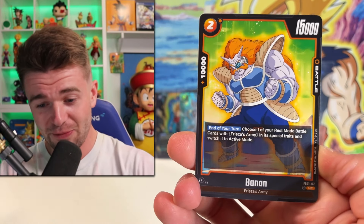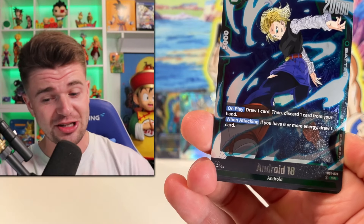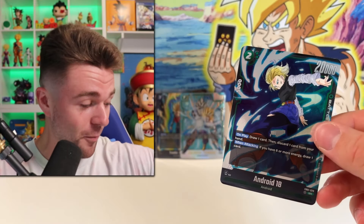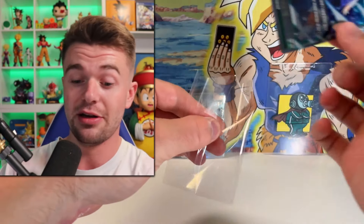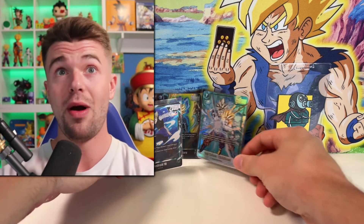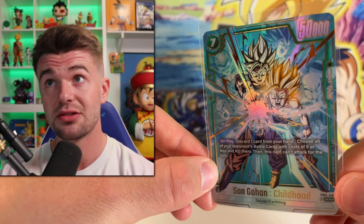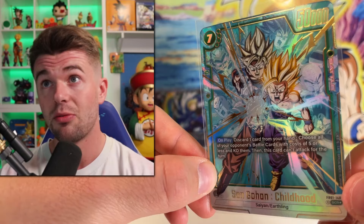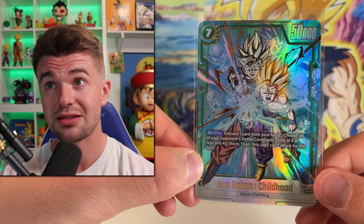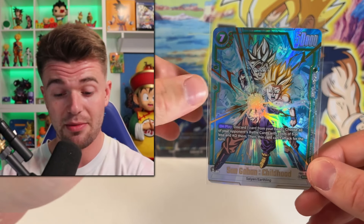I know you guys are gonna go crazy when you see that one — that's a hit! Android 18 as well. I wasn't expecting too much from this opening because it's only 12 packs total, but wow — Awakened Pulse is not playing around. This is one of the nicest cards. We got Krillin, Yamcha, Piccolo, Vegeta in the background. I can't believe I hit that out of six packs — the luck is coming back for your boy BG!